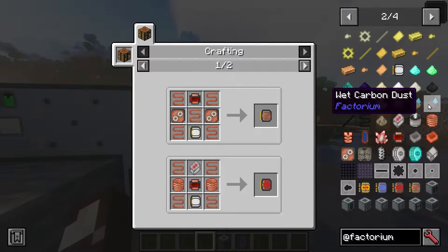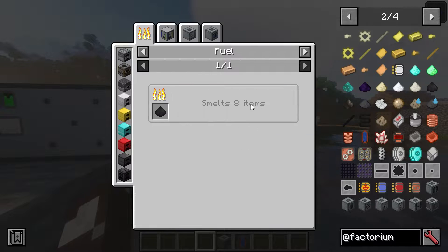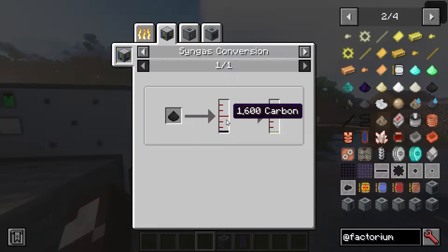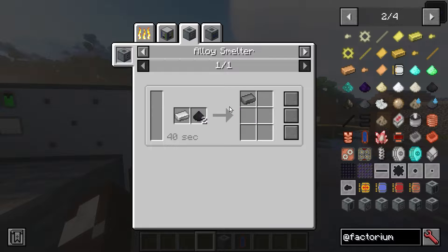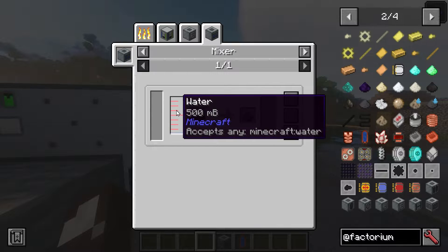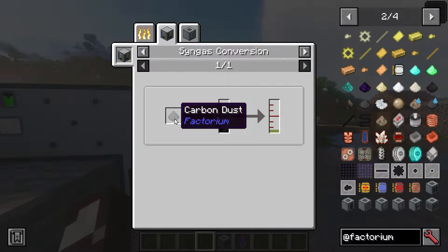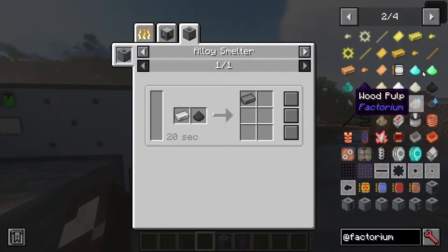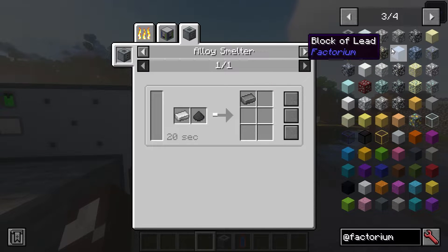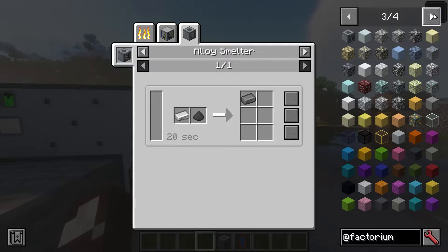One thing I particularly liked is the wet carbon dust cycle. In the grinder we put coal, which turns it into ground coal. We can then convert 1600 carbon into Syngas, and there is a Syngas generator in Advanced Generators, so these mods pair well together. Iron and coal also makes steel. In the mixer with water you get more yield, producing wet carbon dust and then carbon dust — a doubling process — plus some extra Syngas. We also have ore generation in the End and elsewhere.